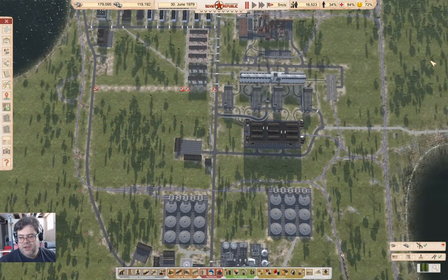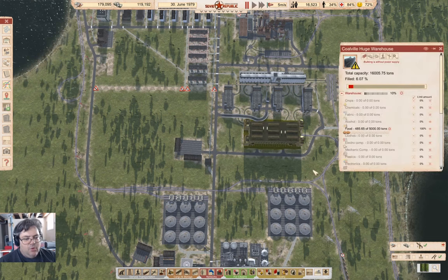Hey everyone, welcome back to Cosmonaut Mostly in Workers and Resources: Soviet Republic. So I've been, for the past few episodes, working on food production, and now we are producing food in this area, this factory thing here.